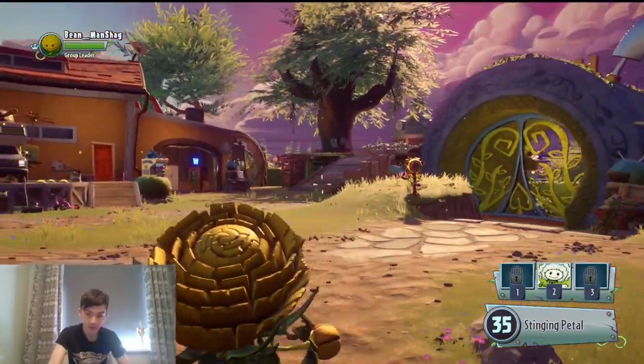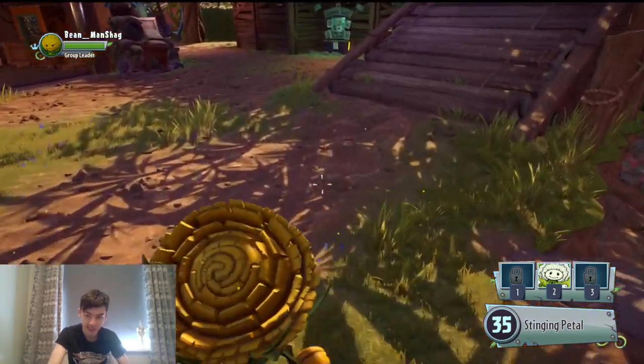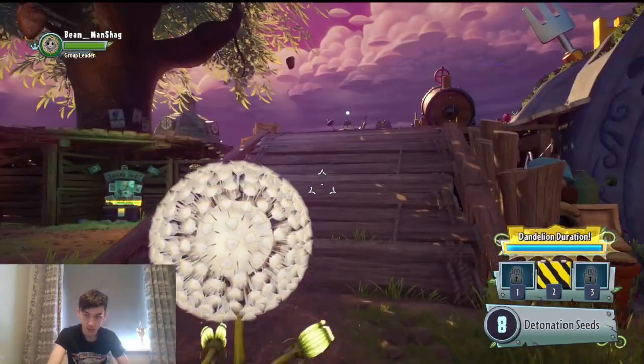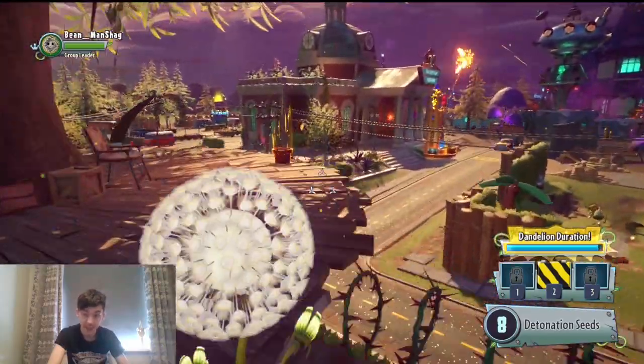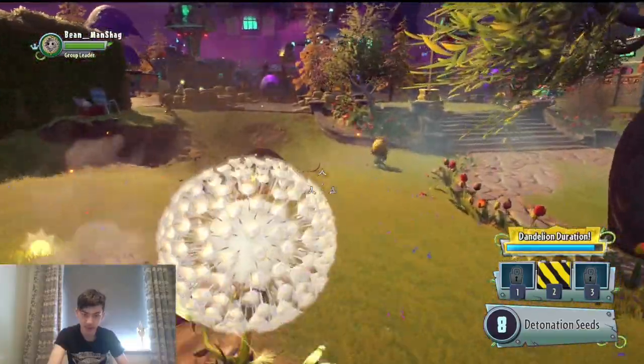So pretty much it's just gonna be Wildflower. It has 125 health. There's a Marigold - I mean Dandelion. Oh boy, I can spawn in a Dandelion. Oh, that's pretty sick. So can I go over here and then maybe blow up and kill someone else?